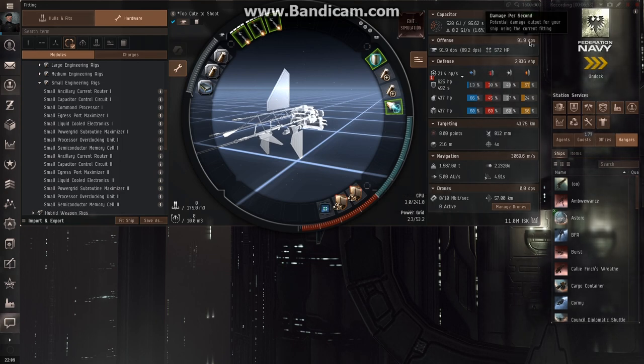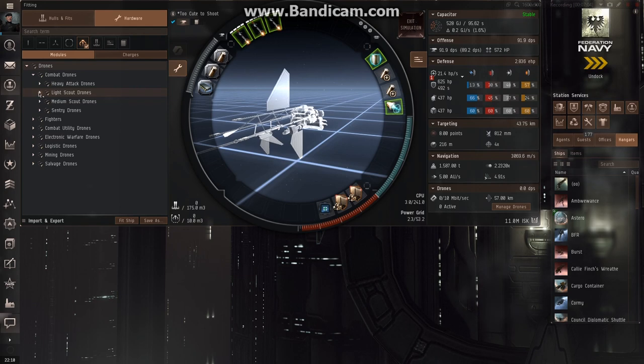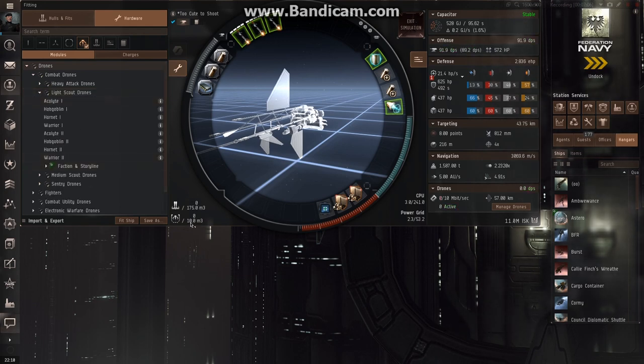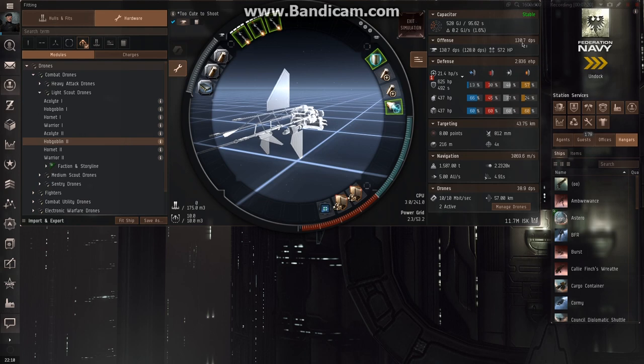My DPS is only at 91.9 with the light missiles installed, but we can still install some drones. I have a drone bay. If I click on drones, I'm going to look at some light scout drones because they each take up 5 m³, and this ship has space for 10. I can double-click these and my drone capacity goes up. Now my DPS is up to 130.7, and down here you can see my drone DPS is 38.9.